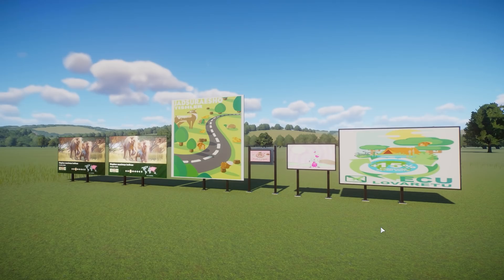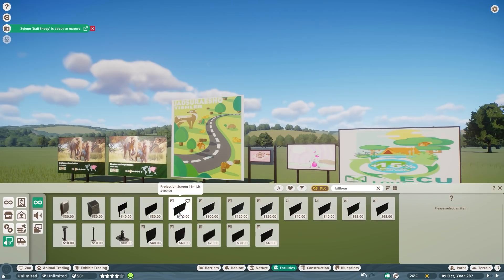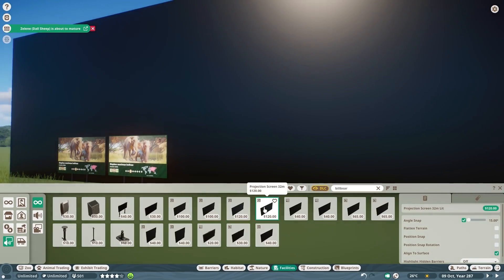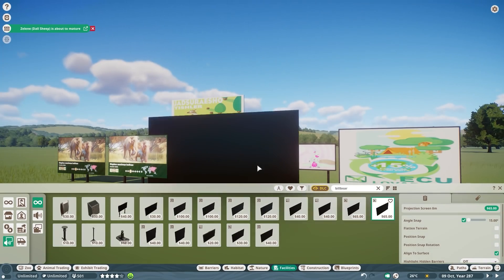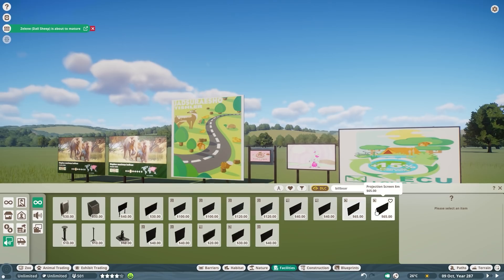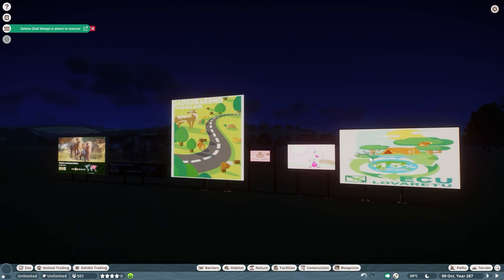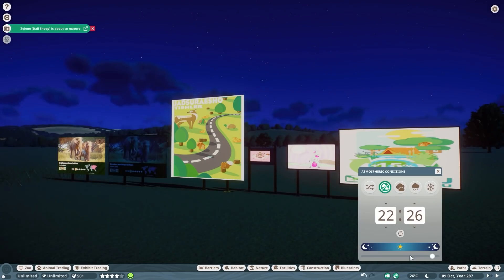Also being added in the free update are billboards. There are way more billboards than I'm showing you here — there are actually really big ones, like 60 meters and 32 meters. There are tons of different ones: there are lit ones and normal ones. The difference is for nighttime — when it becomes night, the lit ones will light up and the unlit ones will not.